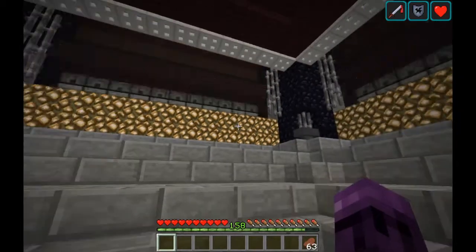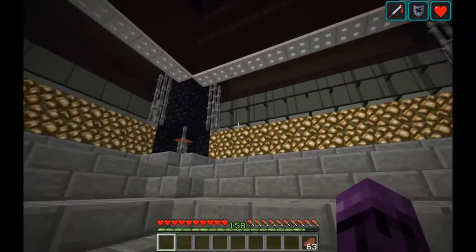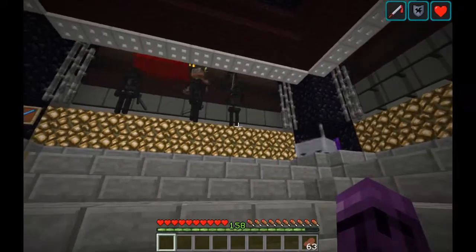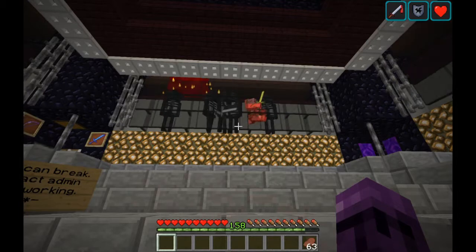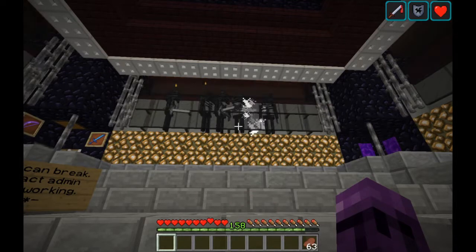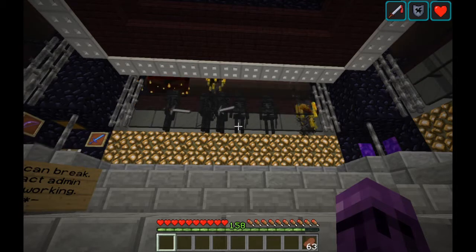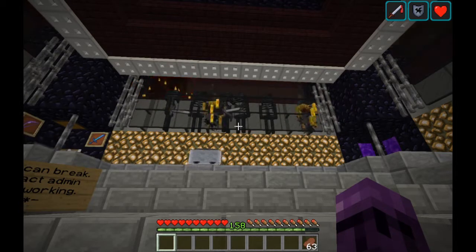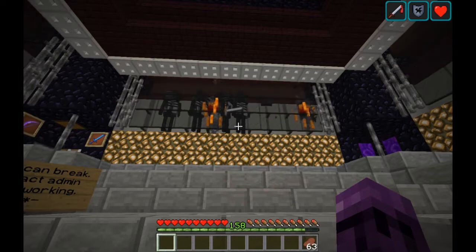You can run this as an AFK farm by staying on this pressure plate, and mobs will fall down in. The Wither Skeletons, being higher than two blocks, will not get crushed — everything else will. The large magma cubes, like that one up there, are being crushed by a set of pistons higher up. That also serves to push any mobs down into the bottom trough.